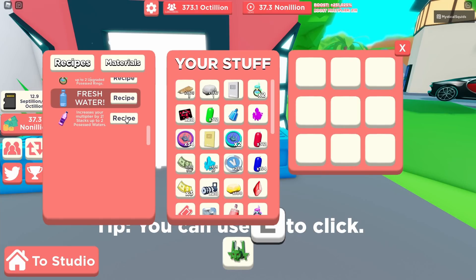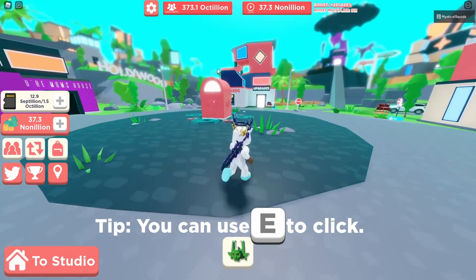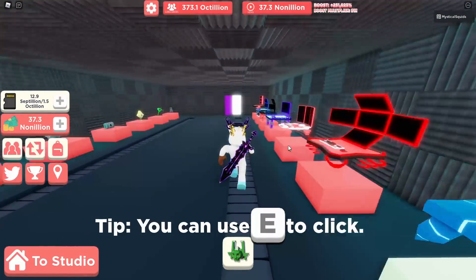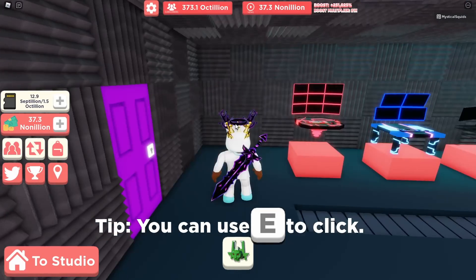Boom — boost multiplier is now 21. We can't make more rings because they wouldn't stack. So we have two possessed rings and four normal rings. There's no point getting the water. I'm not sure where to grind because the developer said there's going to be a new chest for that new currency.